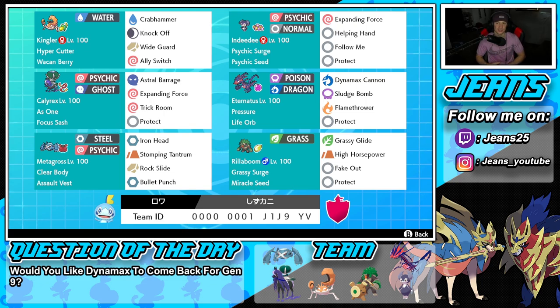Kingler has a great moveset with Crab Hammer, Knock Off, Wide Guard, and Ally Switch, so we can use him for support with Wide Guard and Ally Switch or hit hard with Knock Off and Crab Hammer. Right next to him is Indeedee, our full support build — Psychic Surge and Psychic Seed as ability and item, with a standard moveset of Expanding Force, Helping Hand, Follow Me, and Protect.